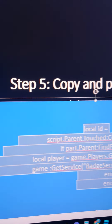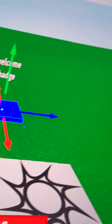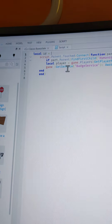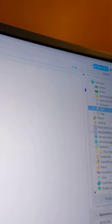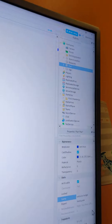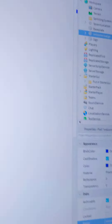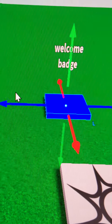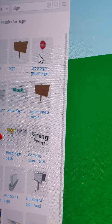You're going to want to copy the script in the description of this video — I've got it on my PowerPoint. Go to Part, add a Script, then copy and paste the script from the description of this video. You're going to rename the Part to 'Welcome Badge' just so you know what it is. Then go ahead and click off the script.